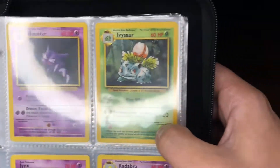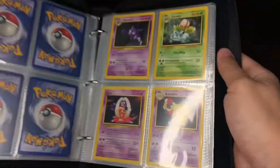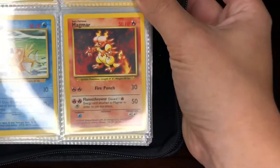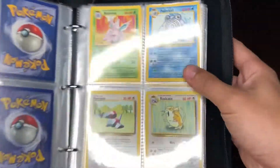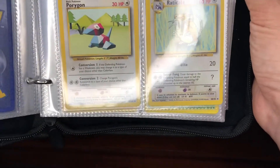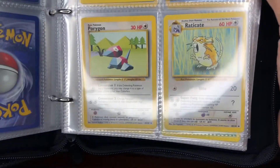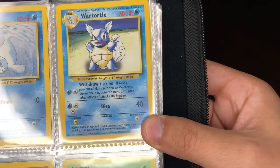There's Haunter, Ibisaur, Jinx, Kadabra, there's Kakuna, Machoke, Magikarp, Magmar, we got Nidorino, Poliwhirl, Porygon — which is a virtual Pokemon — Raticate. I always wondered what Porygon was. And then we have a Seal, a War Turtle, and Abra.